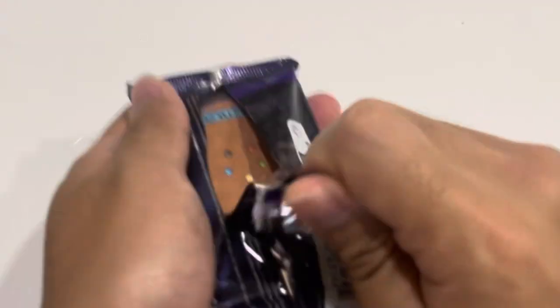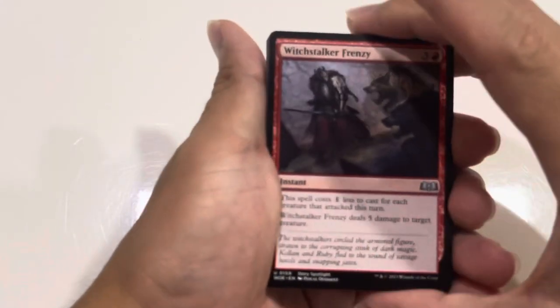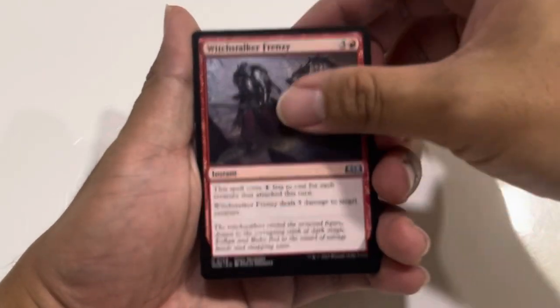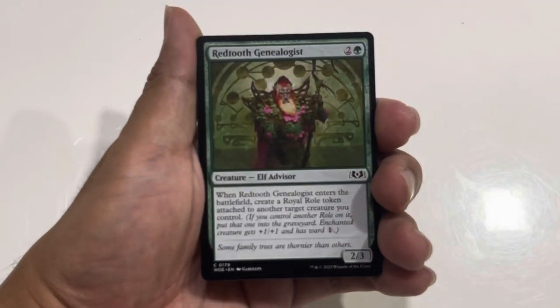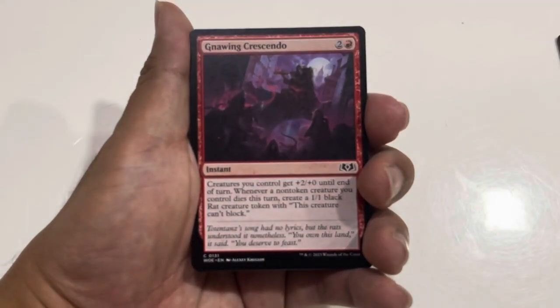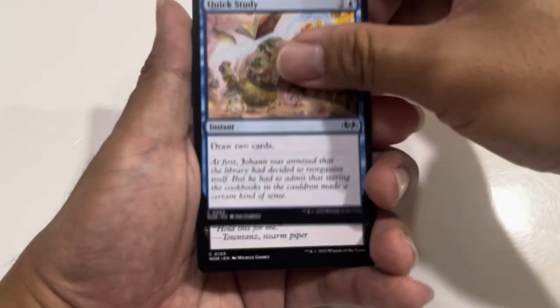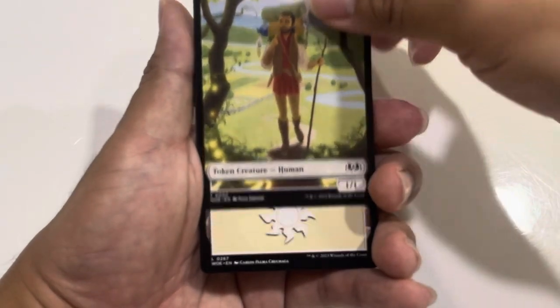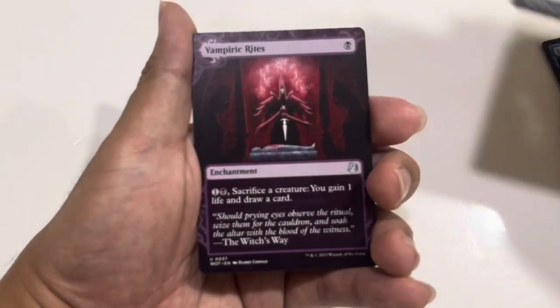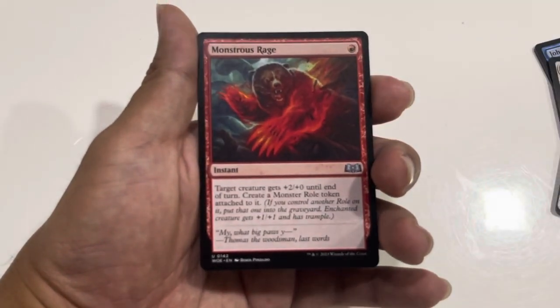Now this is the eleventh pack. All right, so we have Witch-Stop Frenzy, a Short Reaper, Kellan's Lightblades, Johan's Stopgap, Redtooth Genealogist, Gowning Crescendo, Return from the Wild, Break the Spell, Quick Study, Red Up, a Storm Kill Parlor, a human token, a plain land, Vampire Rites again, and a Spiteful Hexmage. Oh, and a Monster's Rage!